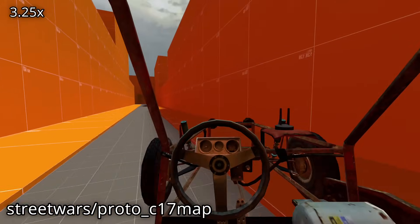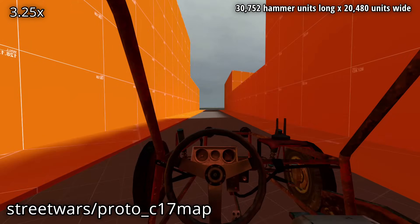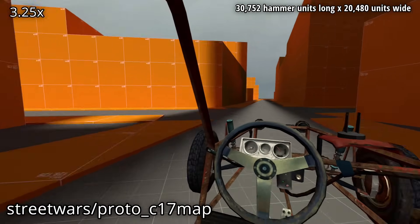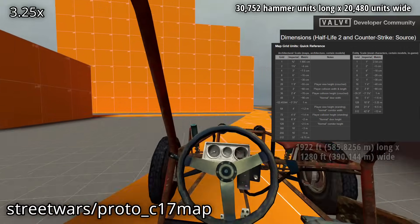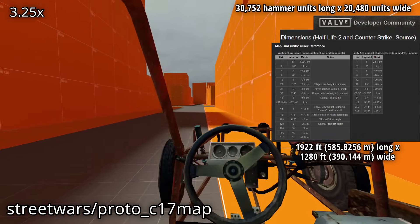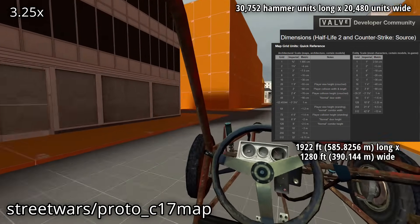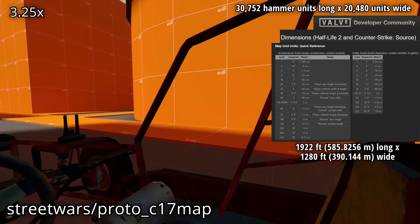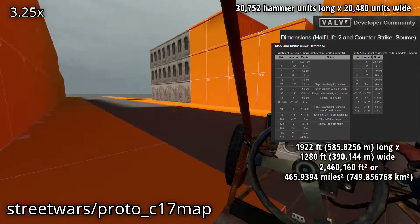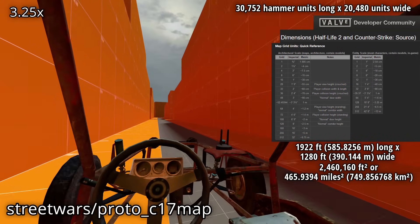This first Proto C17 map is 30,752 hammer units long by 20,480 units wide. Thanks to the Valve Developer Wiki, we can convert this to 1,922 feet long by 1,280 feet wide. This means that the total surface area of the map is 2,460,160 square feet, roughly about 466 miles squared, or about 750 kilometers squared.